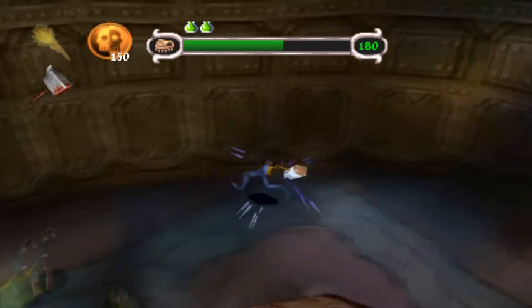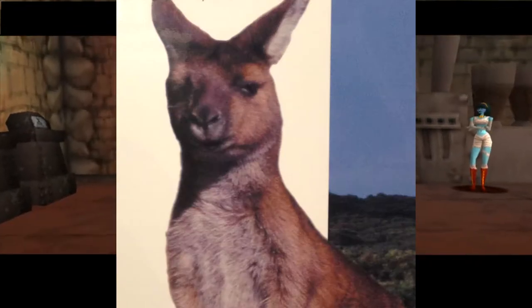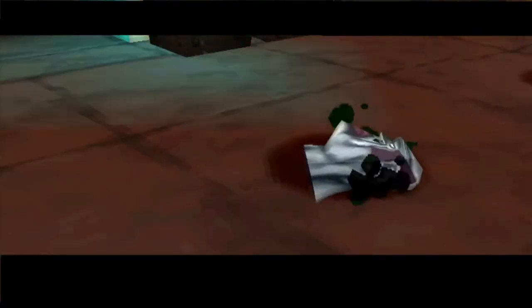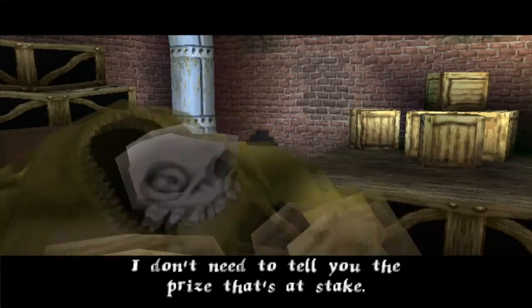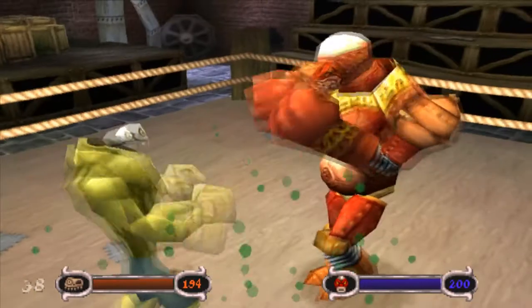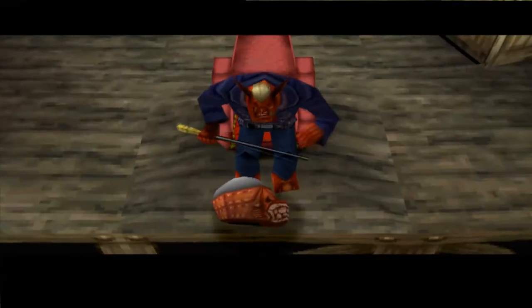The next part comes out of nowhere — Palethorn is challenging the Professor to a boxing match. Don't ask me, I have no clue either. We help the Professor build a Frankenstein-like monster, but he messes up. I now have to step in and become Dankenstein to defeat Palethorn's Iron Slugger. I remember that I really sucked at this fight back when I played this game as a kid — and surprise surprise, I still suck at it. I eventually defeat the iron fucker.